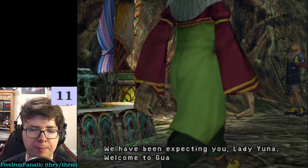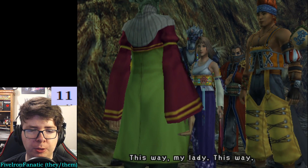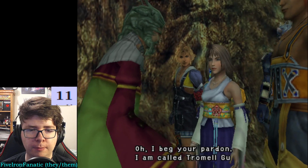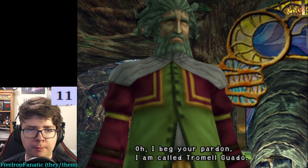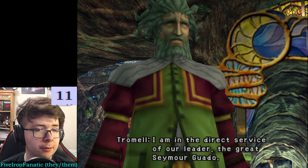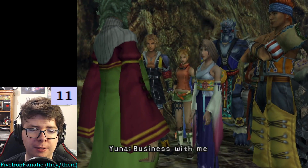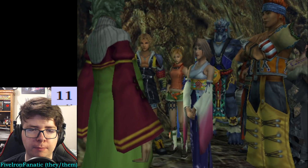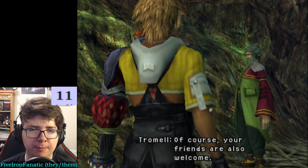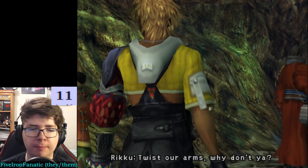We have been expecting you, Lady Yuna. Welcome to Guado Salam. I am called Trommel Guado. No, it's okay that you're called Trommel Guado — I don't have to have that name. Seymour Guado — Lord Seymour has very important business with Lady Yuna. Business with me? Whatever could it be, I wonder. Please come inside the manor — all will be explained. Of course, your friends are also welcome. Twist our arms, why don't you?